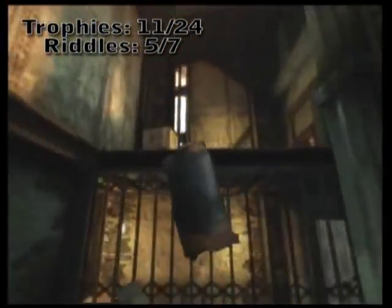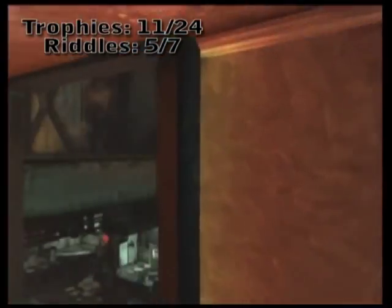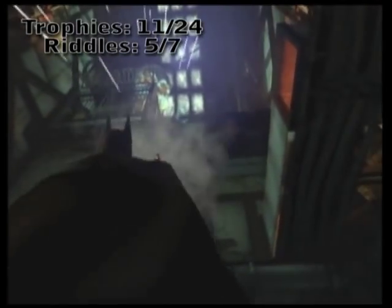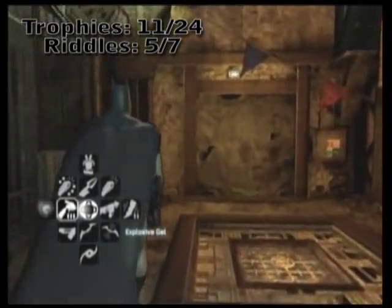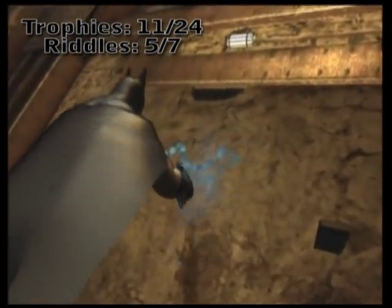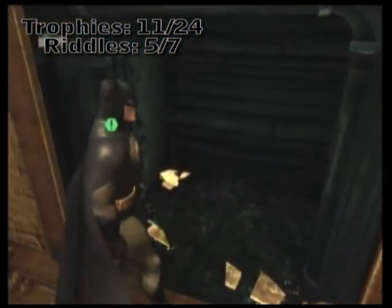But we're not done yet with this room. Climb above them and you'll see a vent. Turn around over to your right from where you just exited, and there is a wall we're going to detonate. Riddler Trophy!